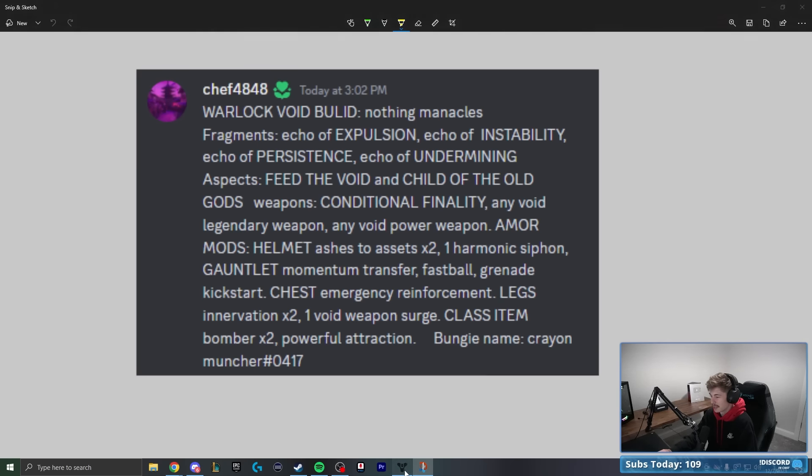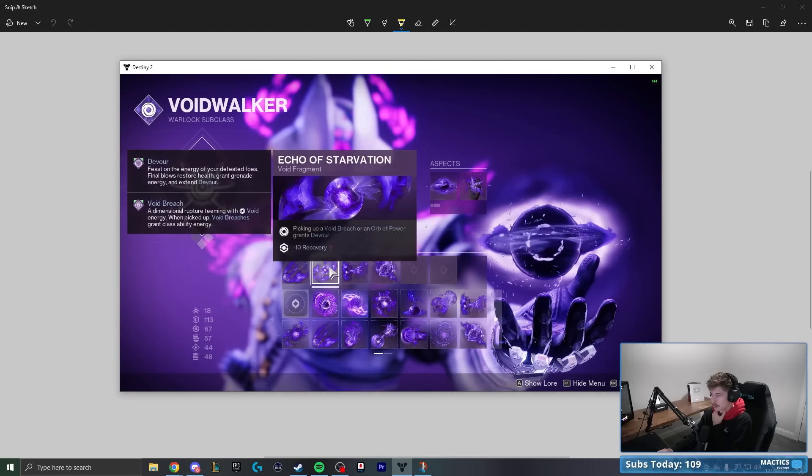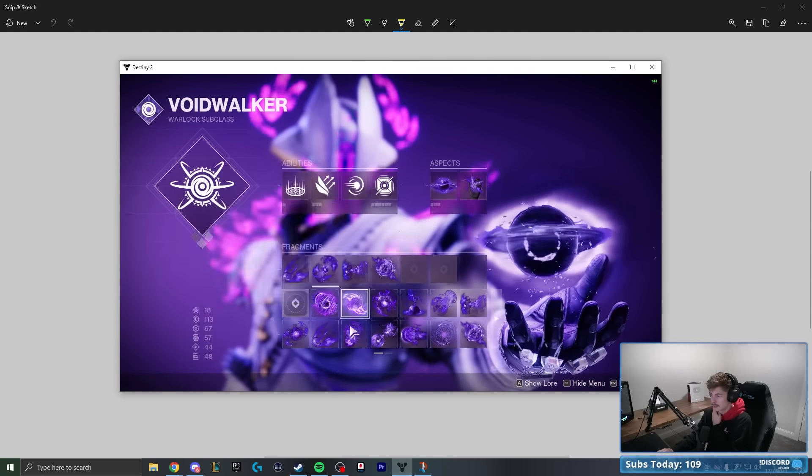Nothing Manacles have the Scatter Charge exotic armor perk — you gain an additional scatter grenade charge and it enables tracking for scatter grenade projectiles. They're recommending the Echoes of Expulsion, Instability, Persistence, and Undermining. We already have Undermining. Instability means defeating targets with grenades grants volatile rounds to your void weapons, which makes sense since we're going to want void weapons for this build.